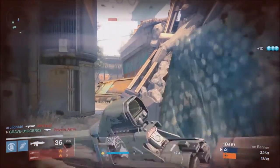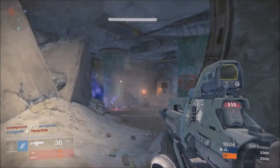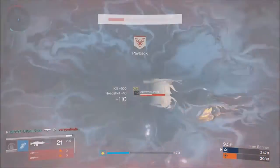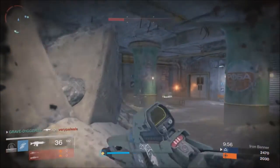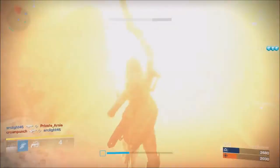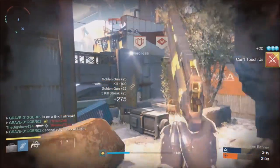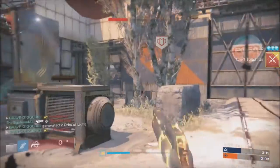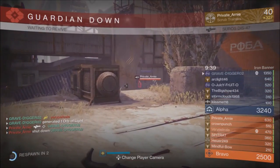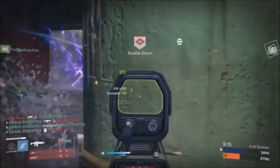Some buddies of mine got this roll on their weapon — I just wasn't lucky enough. It's always going to come down to preference. I got some with Third Eye, some with Small Bore — there are a lot of good things out there. But to me, Range Finder, Counterbalance, Perfect Balance, and Reinforced Barrel are really good together. You can make it a spray-and-pray machine since it has a high rate of fire and good range, or tap fire it on larger maps.